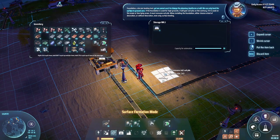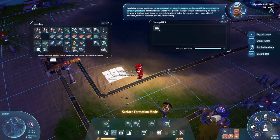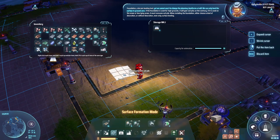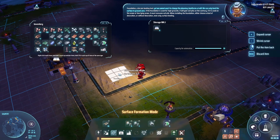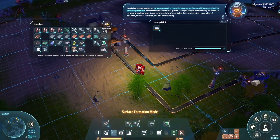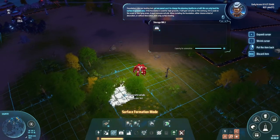I've never actually used foundations before. They're a 3×3 tile terrain leveling tool. We can only level the surface to ground zero — we can't change planetary landforms at will. If used on high ground it will yield soil pile; on the contrary, on ocean or low-lying areas it must consume soil pile. When installing a foundation, either choose a decoration style or surface leveling only.